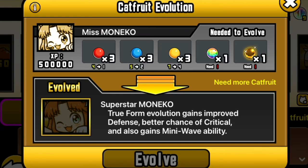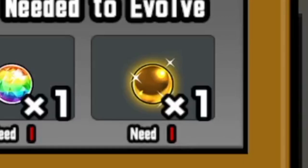A guaranteed level three mini wave, a recharge time that's been almost halved — it's a lot faster — and a quarter more HP. And there is a look at our Golden Catfruit.